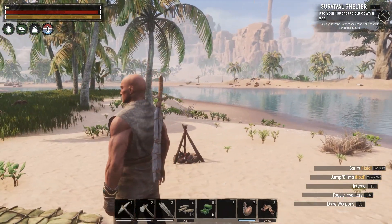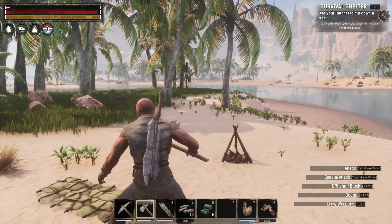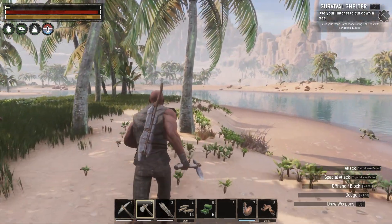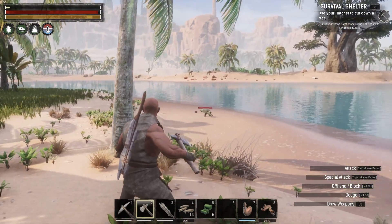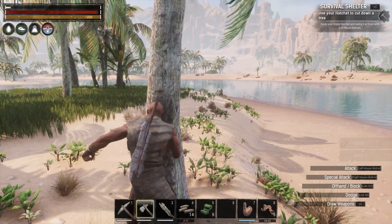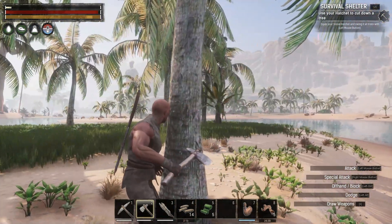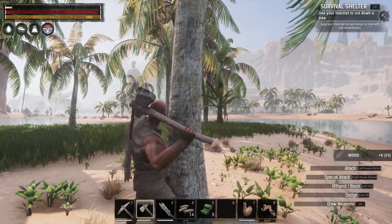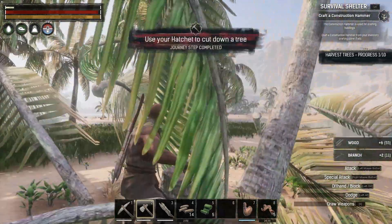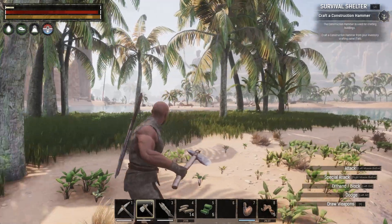Now it wants us to equip our stone hatchet and swing at some trees. Oh yeah, you know I'm all about swinging at trees. Hey, you better mind your business over there, guy. We're gonna swing at some trees. I'm not stoked about that sound though, I'll be honest. Oh, craft a construction hammer from my inventory.